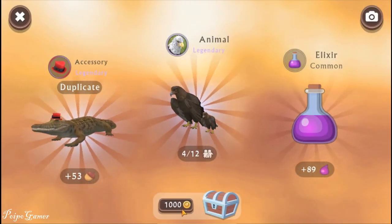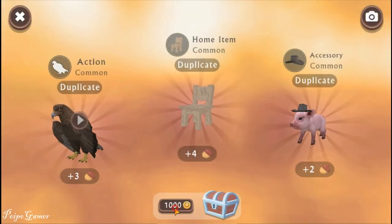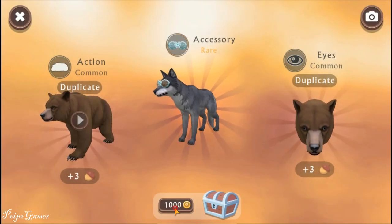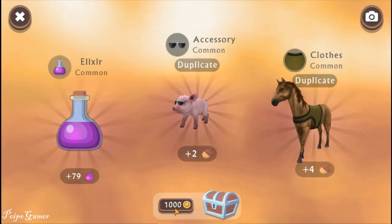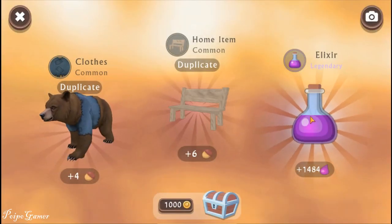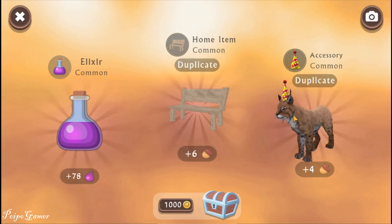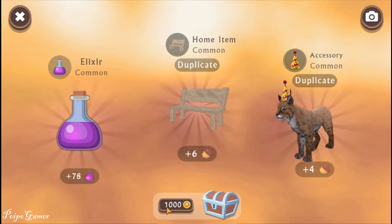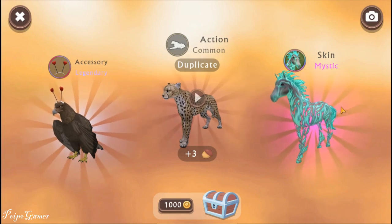It's an eagle but I already have one. Elixir - let's see if I can find something nice. Oh, legendary elixir! I'm not playing the links again - maybe after this video I'll play the links. Another legendary elixir! Nice.